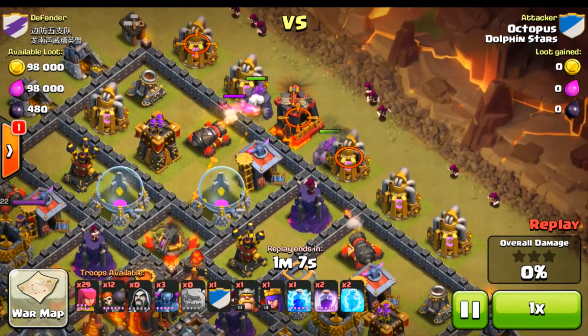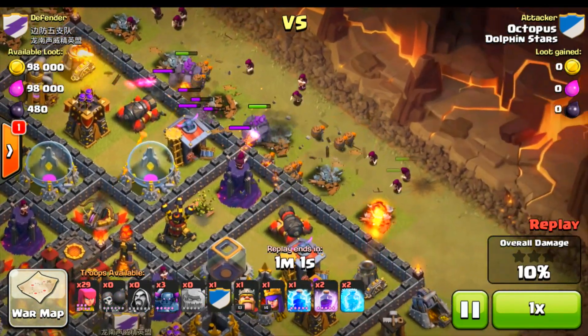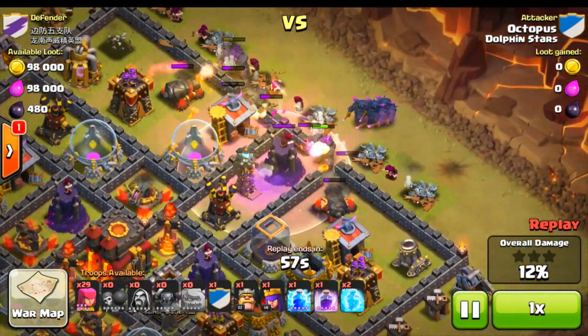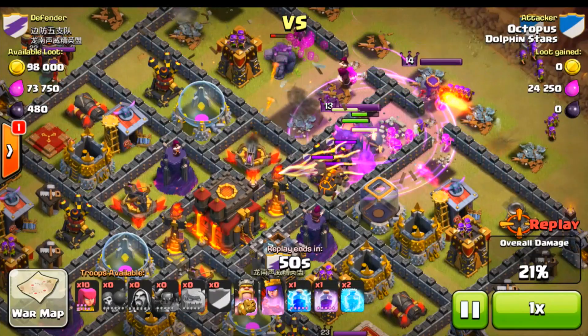This is going to be interesting. He drops down his purple golems, backs it up by those max little wizards — god I want them so bad. I'm probably going to go ahead and get to Town Hall 10 pretty soon. Once I hit 50,000 subs I will be doing a Town Hall 10 gemming video and it's going to be super awesome, so make sure you guys stay tuned for that.